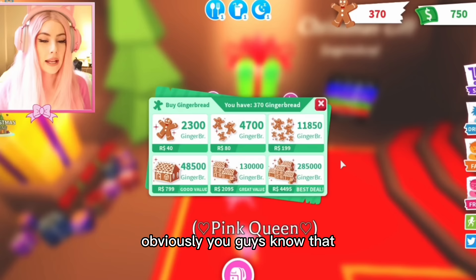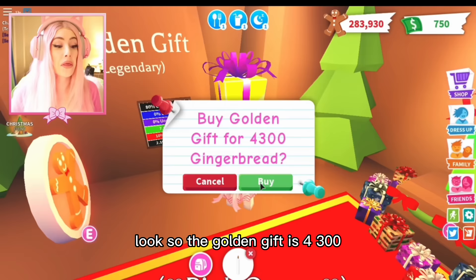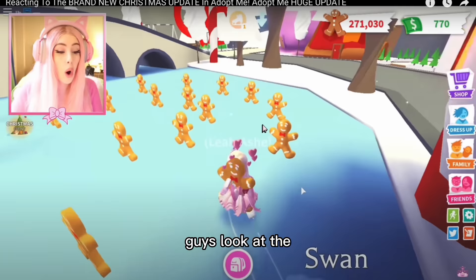From these Christmas eggs you would hatch them and get one of the pets — the most legendary was obviously the arctic reindeer. There was also a frost dragon in this update for a thousand Robux. The main thing about this update was it was pay to win — most people didn't have enough Robux and had to work really hard. It took them days to get enough gingerbread for the golden gift, and barely anybody could buy the frost dragon.